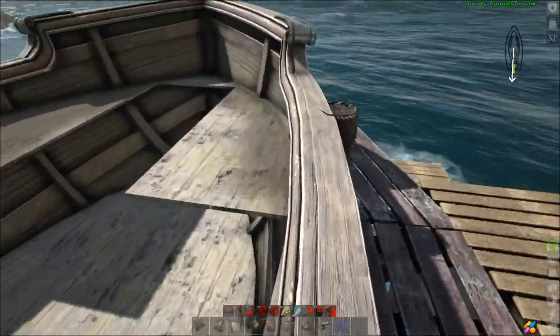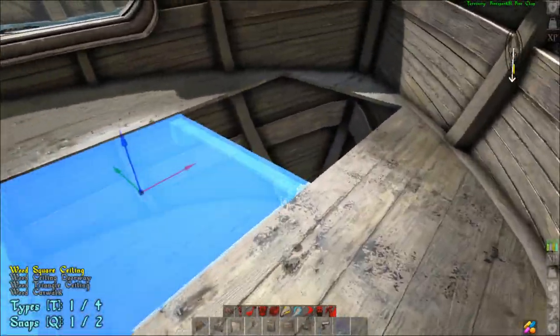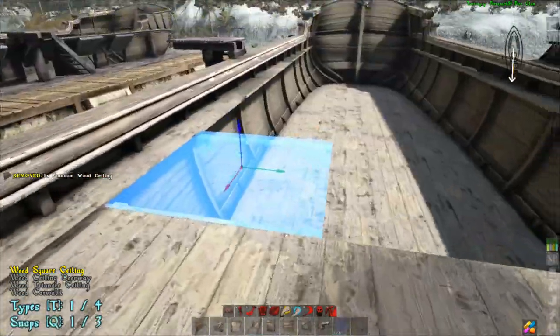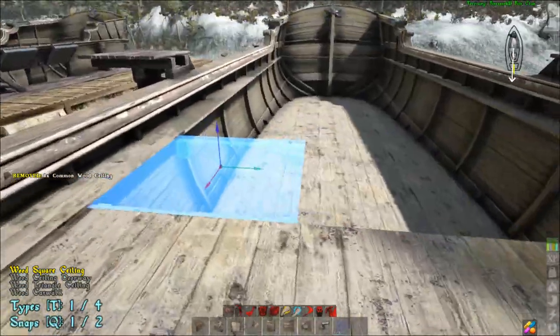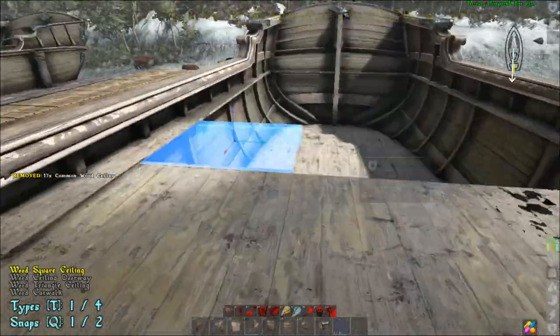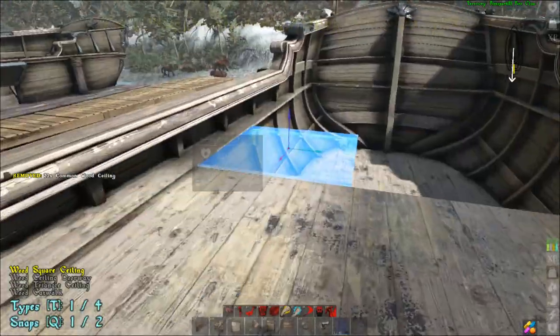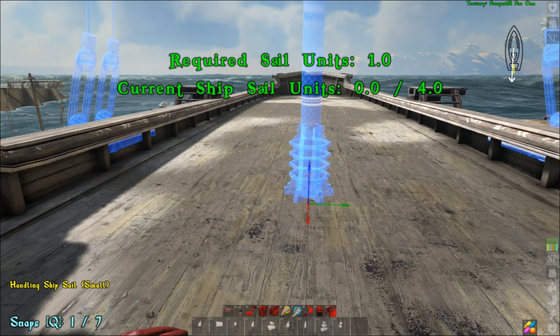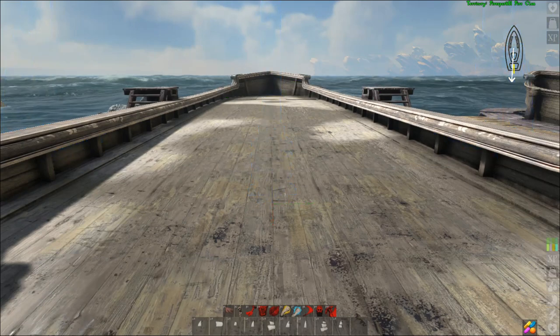Let's fill in the top section with ceilings and talk about sails. Your sail unit count is four, as you can see here, and that allows for a lot of different options. We're going to talk about what I feel are the best options.